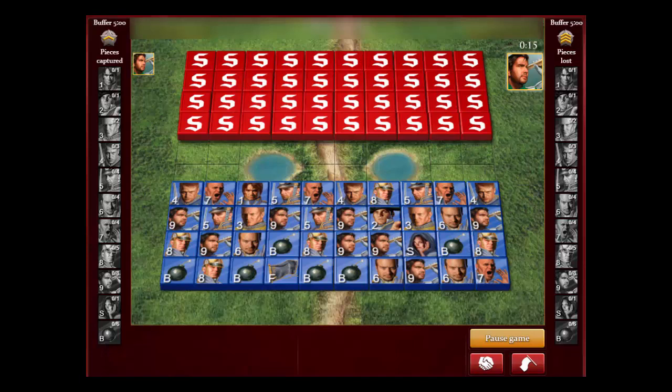Hey everybody, this is another strategic game analysis. This is game number seven of our play from behind series, attacking with the majors. I think these games are really helpful for beginners because the hardest part to learn about this game is how to play from behind. In this game, we'll learn that you don't always have to win by getting more pieces than your opponent. There are other ways of winning.